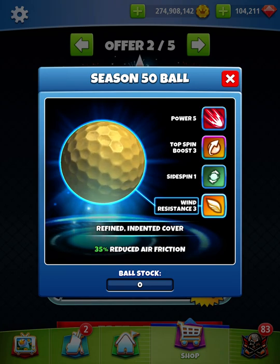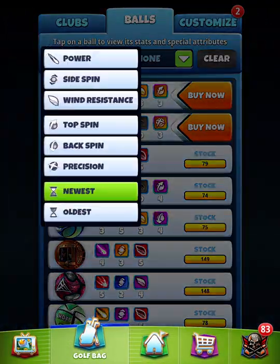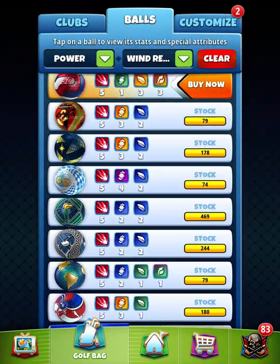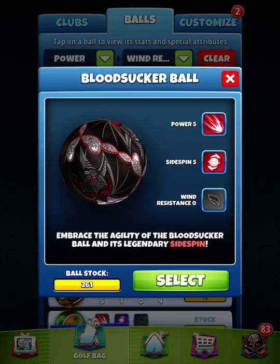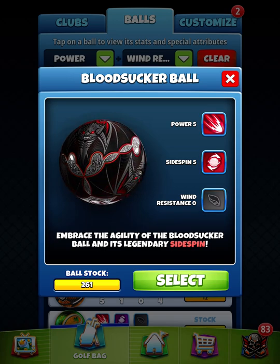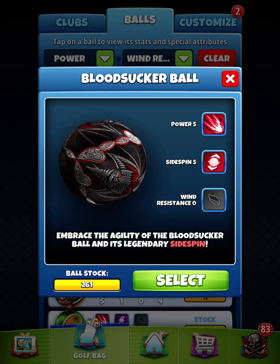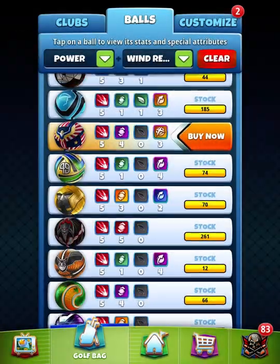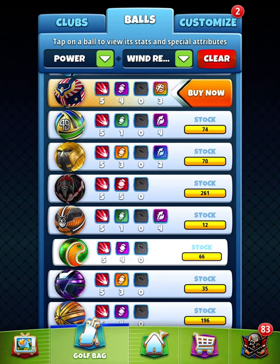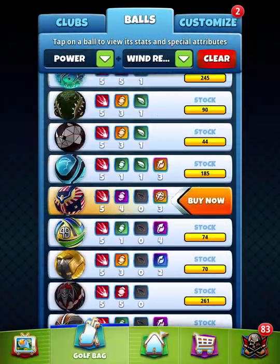Because when you are using all the extra top spin boost, you can't use any more side spin than maybe 1 at most. It is what it is. If you do have a crap ton of bloodsuckers and you really don't have that big of a problem hitting perfect and max OP in master or higher tours, then it's not really a must-buy. If you have plenty of bloodsuckers, plenty of zirks, thors, shamrock, or cyborg, those will all work just fine. I wouldn't necessarily recommend the summer ball because it has a plus 1.